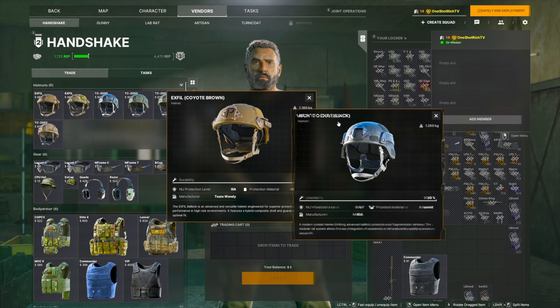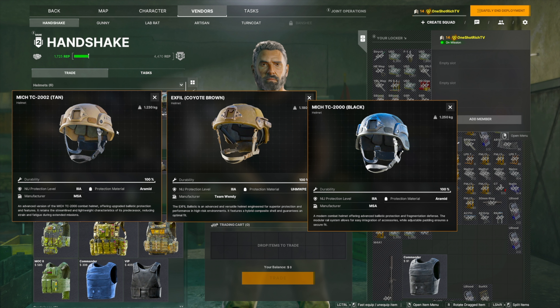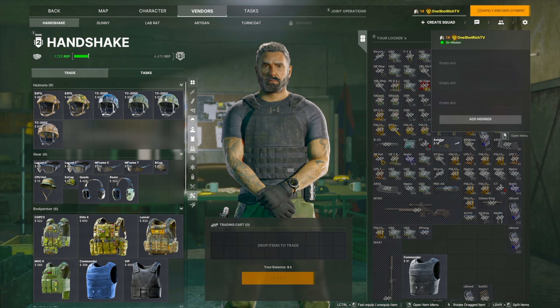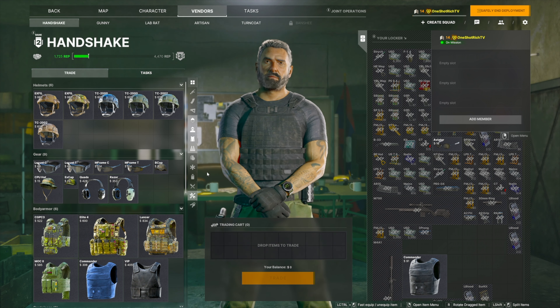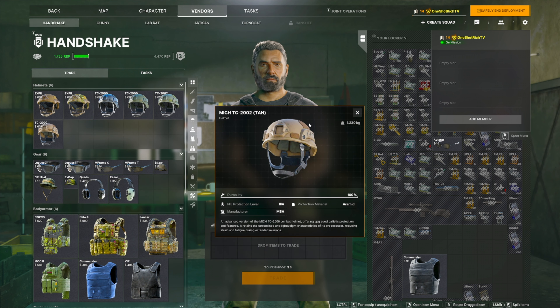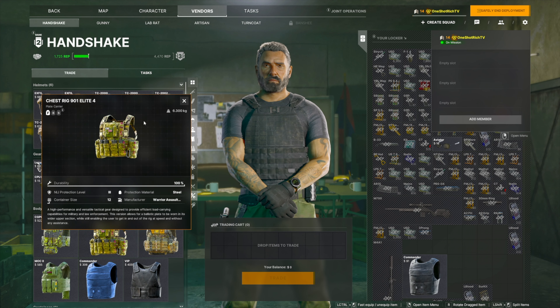As far as helmets go, I believe they're all tier 3a right now at level 2 vendors, so they can protect you from 9x19 and .45 caliber ammo, but you won't be protected from 5.56 ammo. If you get shot in the head by a higher caliber gun, the helmet most of the time just won't protect you — you might get lucky with a ricochet, but it'll usually kill you straight to the head.